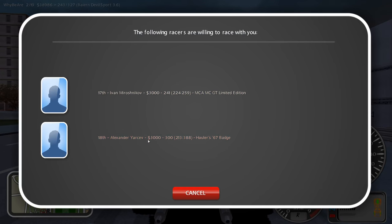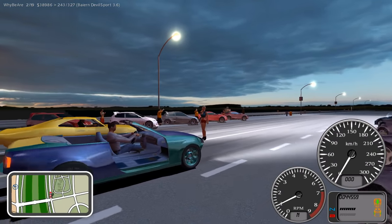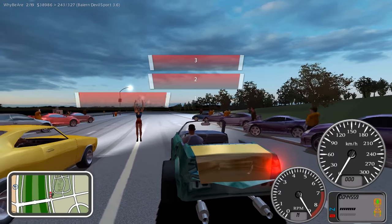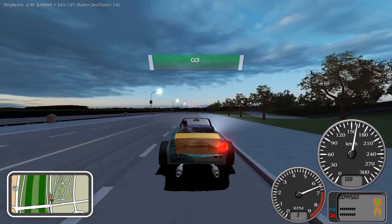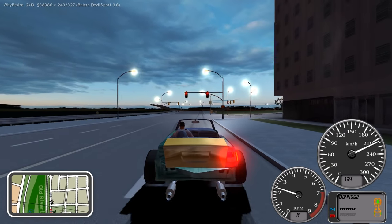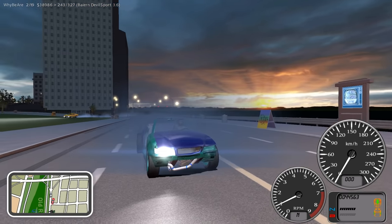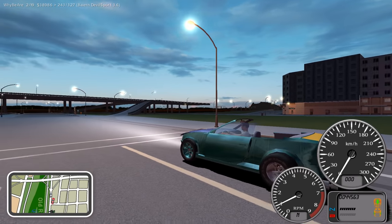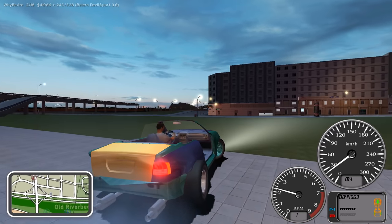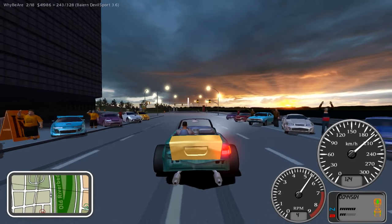Next up, hauler 67 badge - that's a muscle car. It's the first one that looks like it might have a chance - the tires are a little bit fatter, kind of got that drag stance to it. But nah, you're just there for looks. He's gonna go and crash somewhere - oh, didn't crash, just making sure he didn't hit me. What a polite guy.